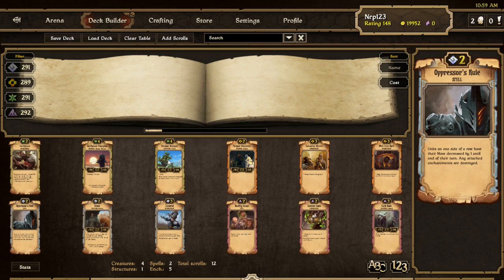Manganel really punishes you for clumping up together, so against Order people like to line their units up, meaning you can only have like two guys next to each other. Oppressor's Rule can really get some value plays, blocking up a row for your opponent and getting rid of enchantments.